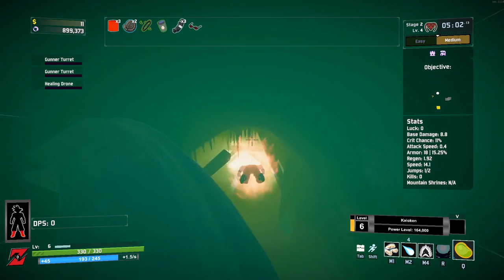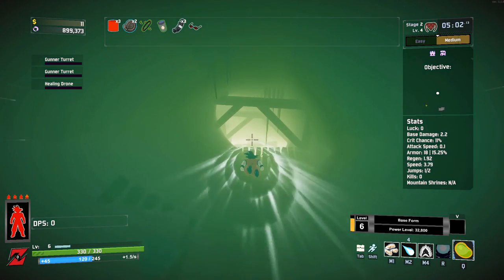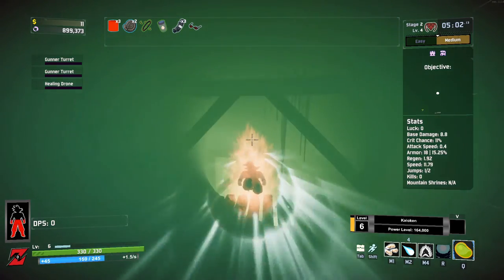The reason we have the Sensu Bean and the Gesture of the Drowned is so we are able to constantly regenerate full health and ki, allowing us to keep pumping that into the Spirit Bomb and nuke pretty much everything.